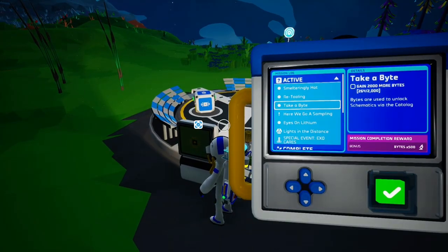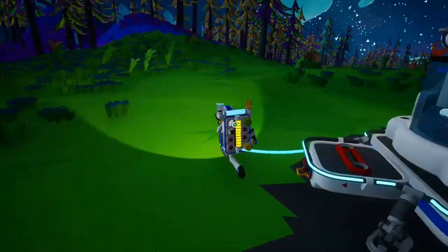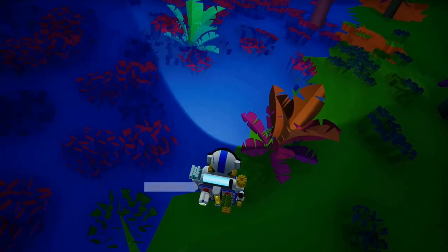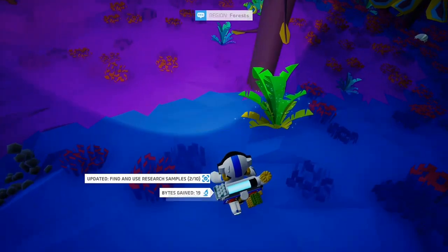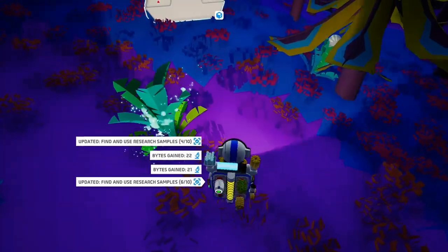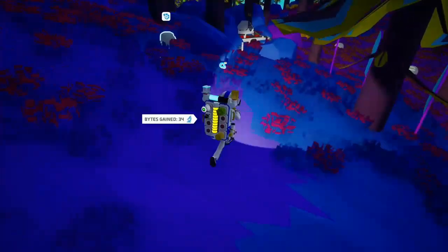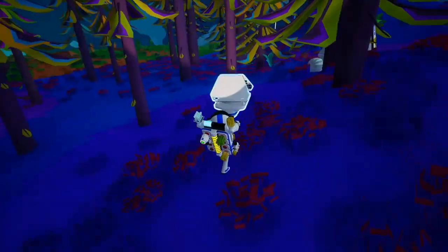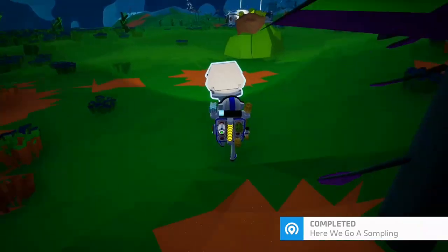I have new missions: 'Take a Byte' — gain 2,000 more bytes — and 'Here We Go Sampling' — find and research samples. Find and scan research samples. Research samples are... right here — this is a research sample. I can just scan that; I don't have to bring it to the chamber. There's also these shells lying around which will come in handy later, probably not during this video — maybe the next one. Around the map there are these ruined sites. You'll have to find out later why. Pretty much, it's just destroyed Astroneer sites.